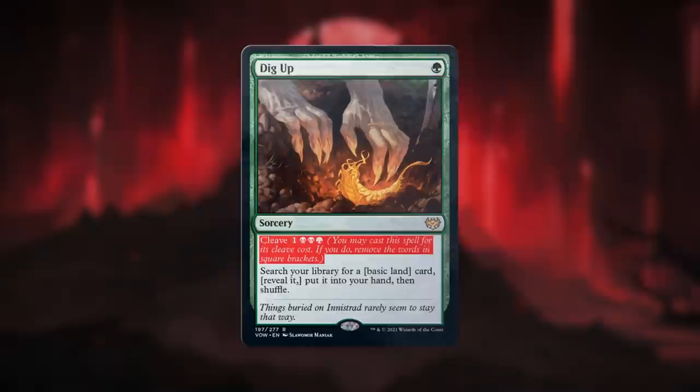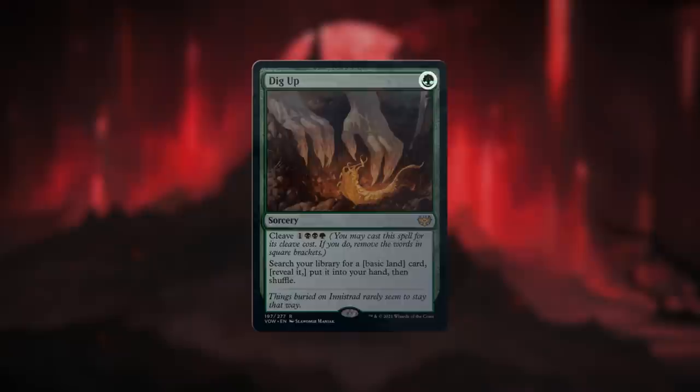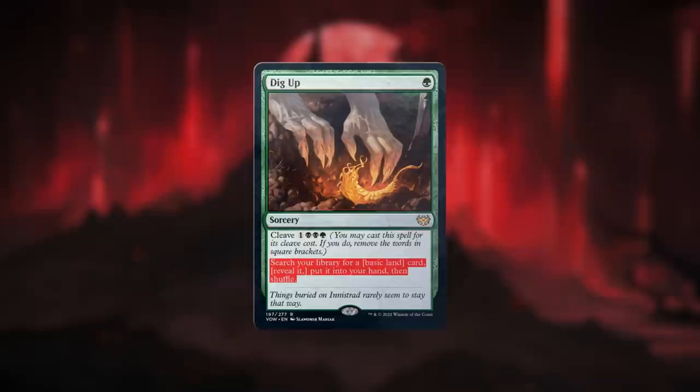Cleave is a keyword ability that shows up on instants and sorceries like Dig Up. Cleave is followed by an alternative cost. You can cast a spell with cleave like normal — pay its mana cost and follow every single word of its rules text. But some of those words are kind of a bummer, right? Like basic land cards?